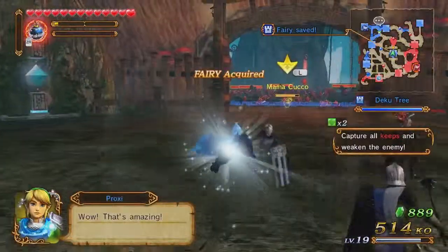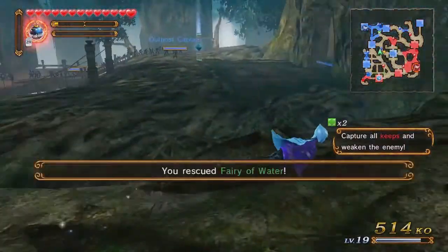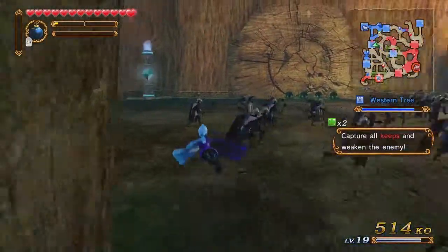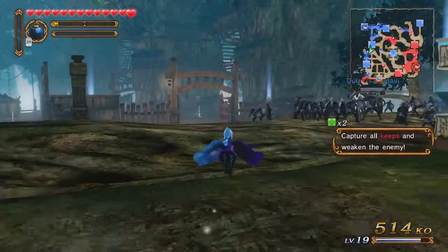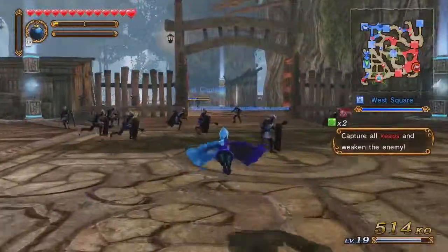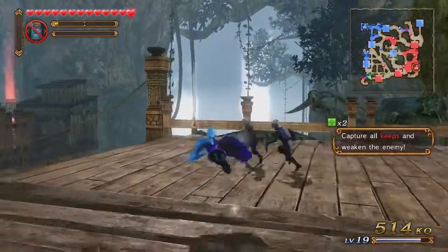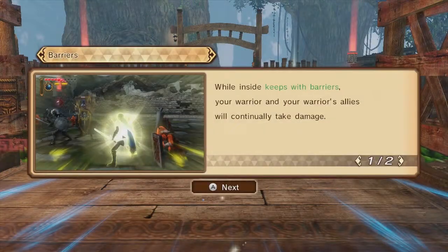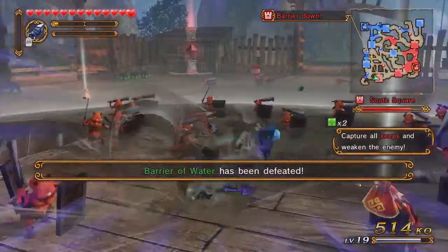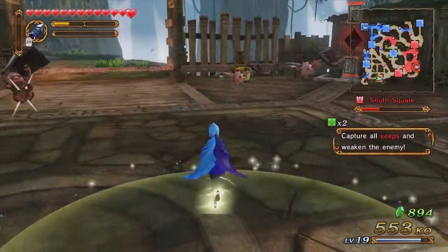We failed to reunite the Mama Cucco with her chick, so this Cucco is going to be coming after us with a fiery rage. Try to avoid the enraged Mama Cucco if you fail to reunite the mother and chick. The objective we need to take care of before going after Volga is taking a certain amount of keeps — which happen to be the fairy keep and the barrier keep, so this works out well for us.